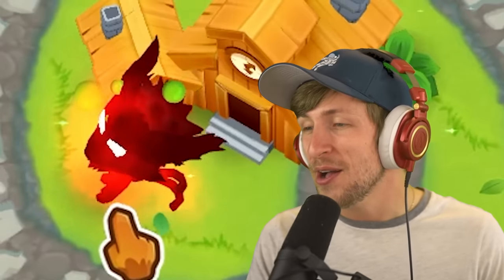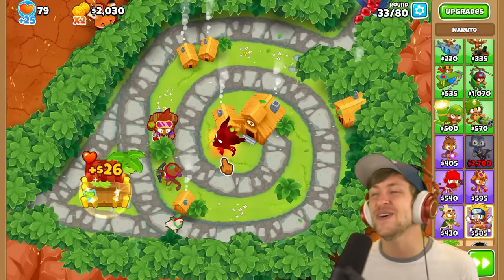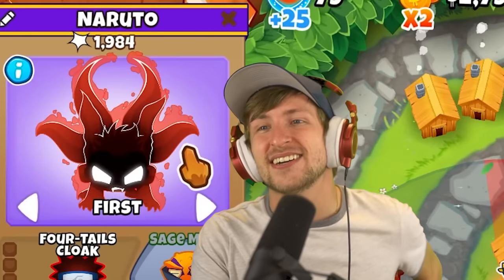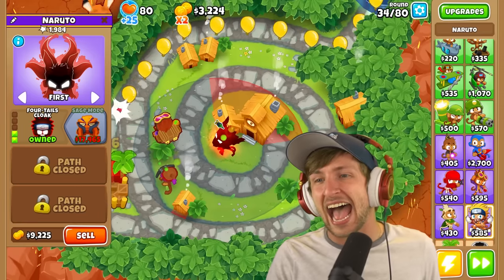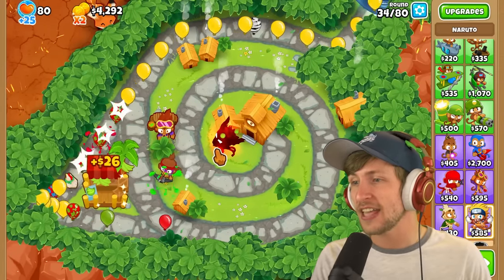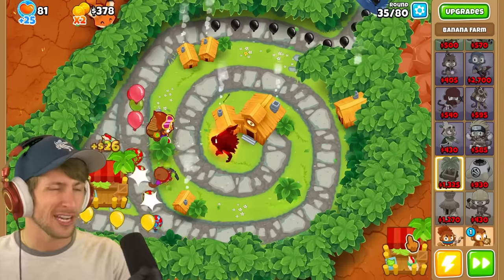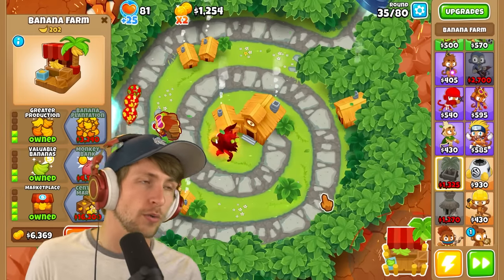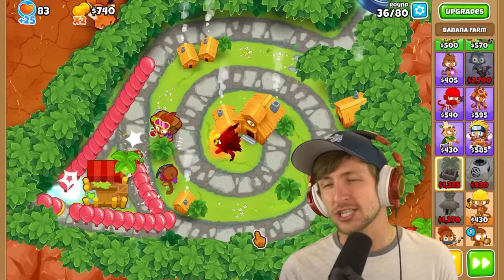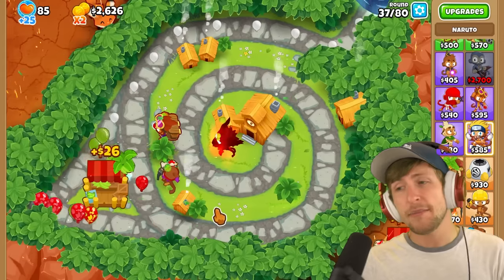The four tails cloak looks so cool - he's got the nine tails head on, look at those eyes! This is a legendary ninja look. The art is incredible - Naruto's turning into a little monster. The next upgrade is seventeen thousand dollars. He's throwing shurikens and his energy ball now - three shurikens and also Sharingan. We can use the time master to skip rounds if we need to, but we're going to need a lot of money. These anime mods always cost so much but it's worth it because they become completely indestructible.